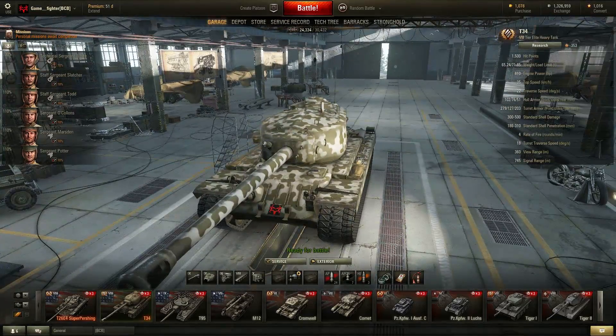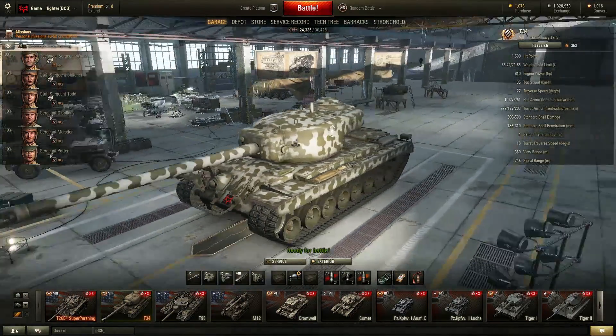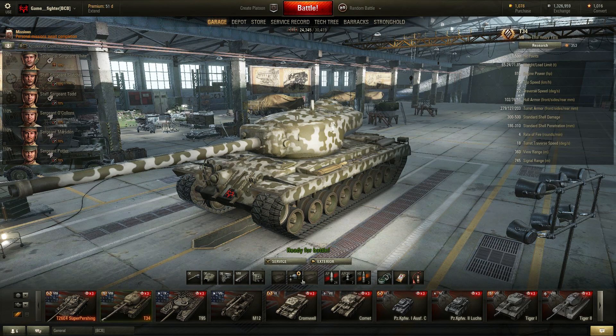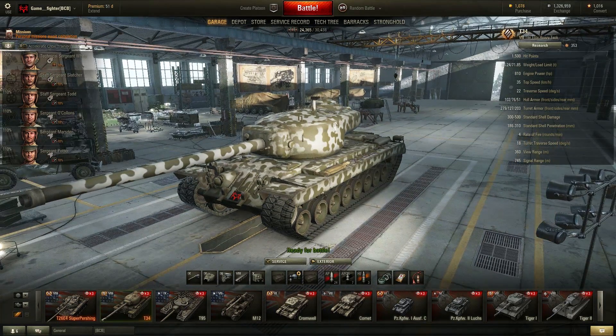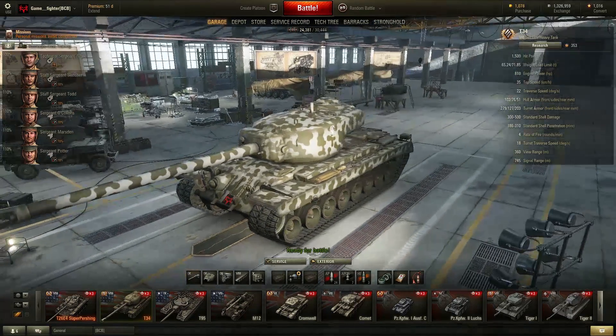The front of that turret is really strong at 279mm, it's going to bounce pretty much everything out there. I'm noticing he doesn't have any modules aside from the gun laying drive, and since it's not my account and not the test server, I'm not going to put anything on there. So we're going to be running this with just the gun laying drive. It's a slow reload.